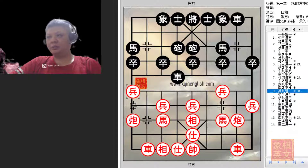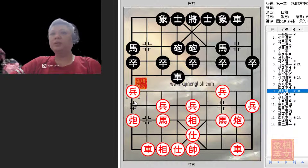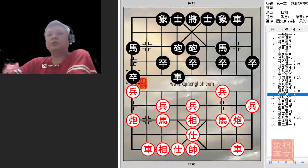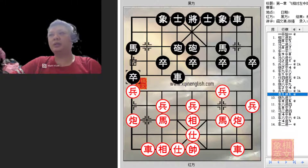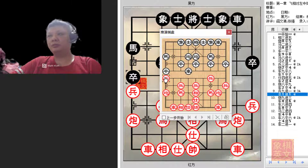So let us begin our discussion of Variation A: p9+1. This move would limit the development of black's edge horse and also allow the horse to be developed from the file if necessary. There are many implications which cannot all be covered here. Black would usually continue with p1+1 — this is a very delicate and exquisite move. With this move black has the following intentions.